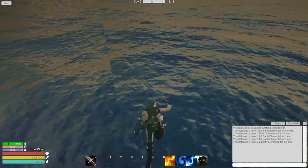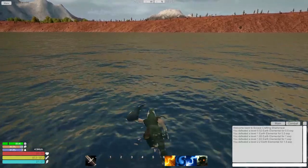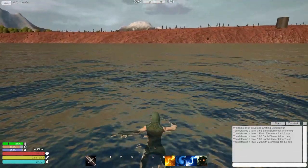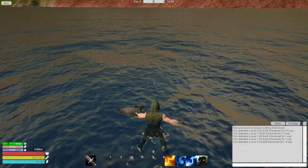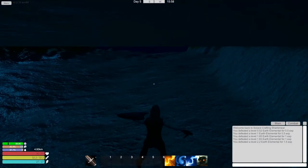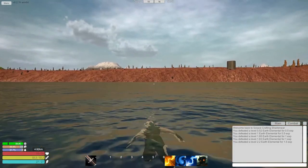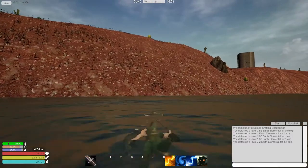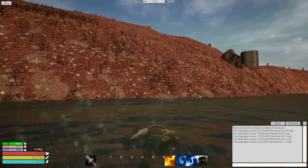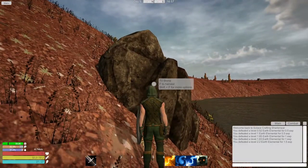We should be able to get out of the water here. Space is to jump. Alt, control, shift - shift is down. There's nothing of value underwater. Excellent - we are in this desert-like biome, now five kilometers away from where we were. Very exciting. This is still tone zone two, interesting.